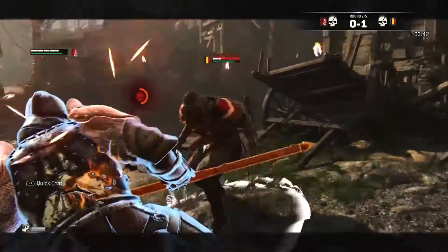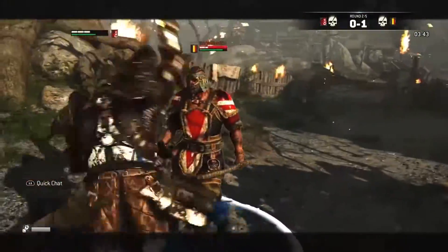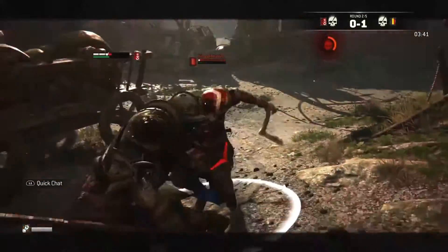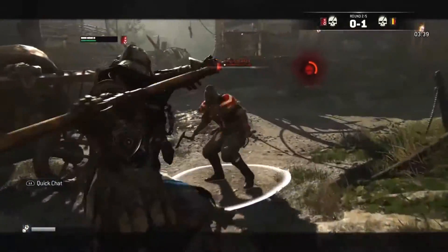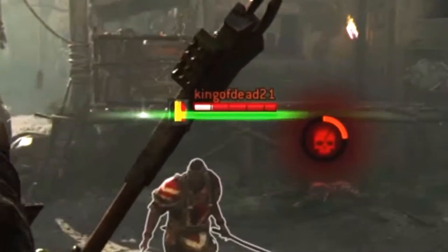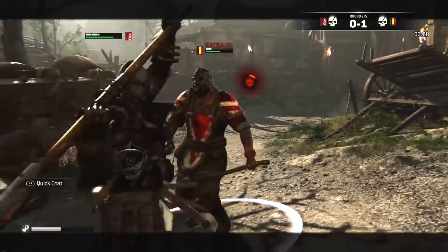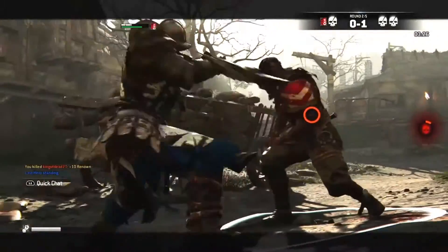One interesting thing about combos is that a quick chain of attacks will inflict more damage, as health can regenerate if you stop attacking your opponent after a couple of hits. Here you can clearly see that my opponent regenerates some health after a chain of attacks, so if I would have been able to follow up with attacks I would have killed him faster with fewer attacks as well.